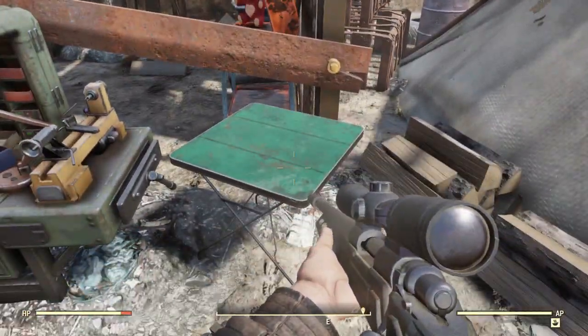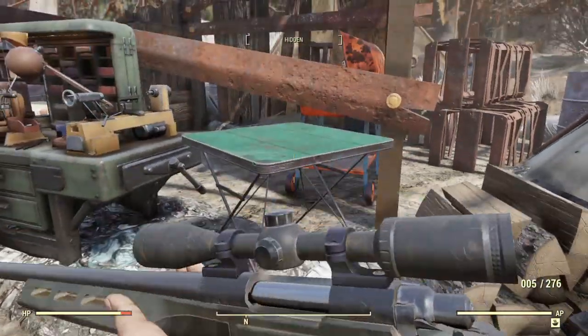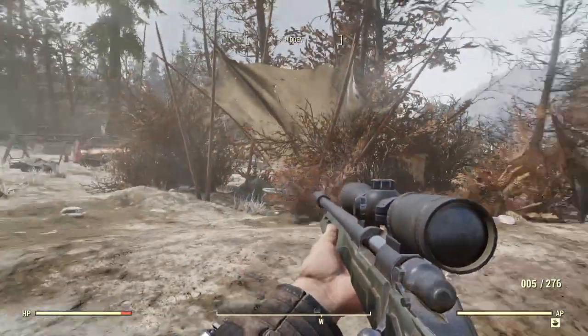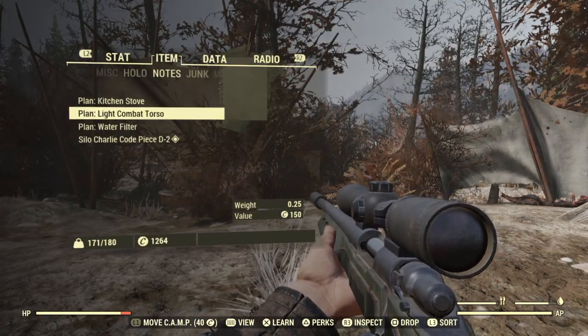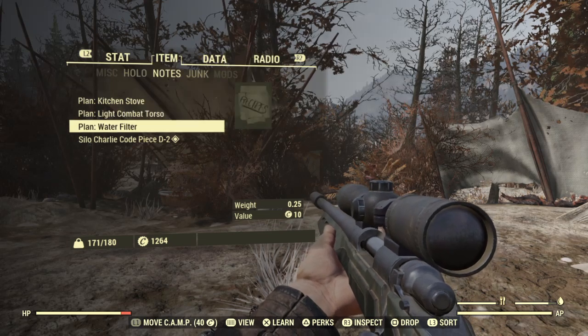It'll be sitting right here on the table, right next to the tinker for a crunch. Three of them on this one little table in the middle of nowhere — the kitchen stove, which a lot of people want, the light combat torso, and water filter.